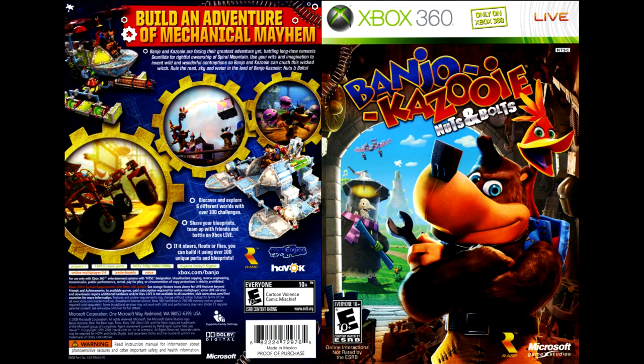Discover and explore six different worlds with more than 100 challenges. Share your cards. Connect with your friends. And battle on Xbox Live. Whether it points, floats, or flies, you can build it using over 100 parts and unique graphics.